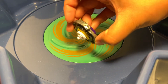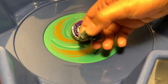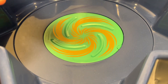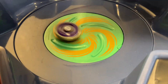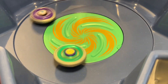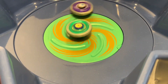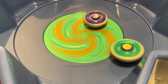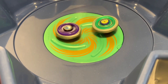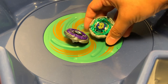Next pick: Storm Leon 105F going up against Ray Unicorno — stock. 3-2-1 let it go! Looks like Ray Unicorno is playing a little more defensively, and it manages to survive all the attacks from Storm Leon. One point to Ray Unicorno.